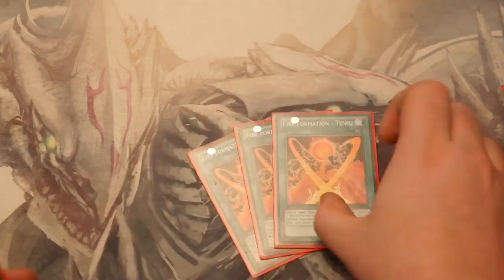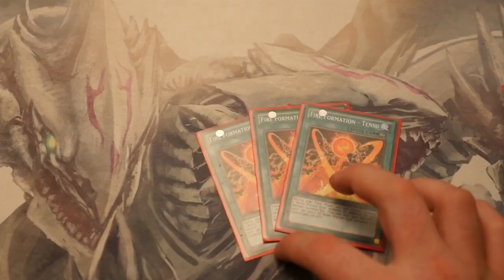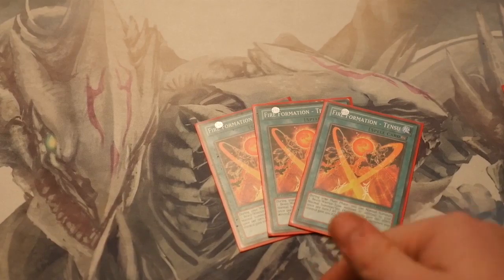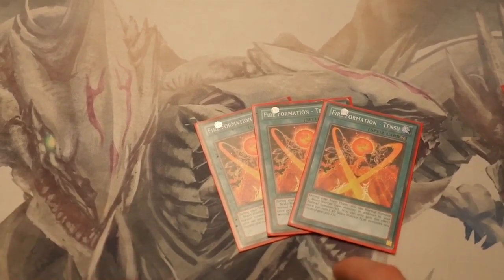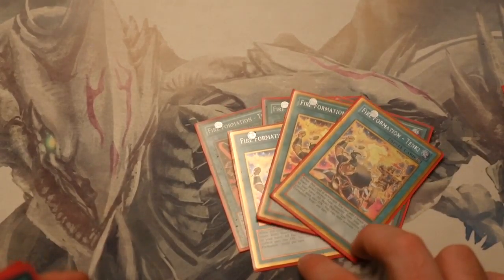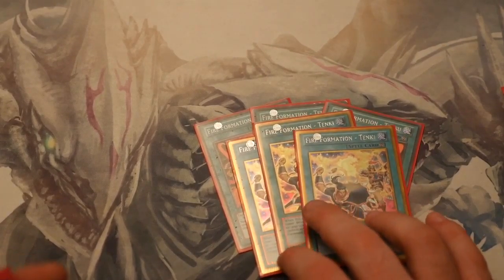On to the spells. We run 3 Tensu — you can run it at 2 but I quite like it at 3. Through testing I found 2 just wasn't enough, and it also makes me feel better when I pop one for Gorilla or Bear's effect, or even bounce it with Vulcan. 3 Tanki because you always need that search regardless, just to get the right monster in your hand.